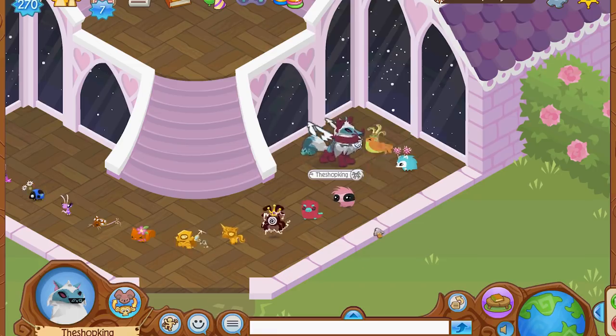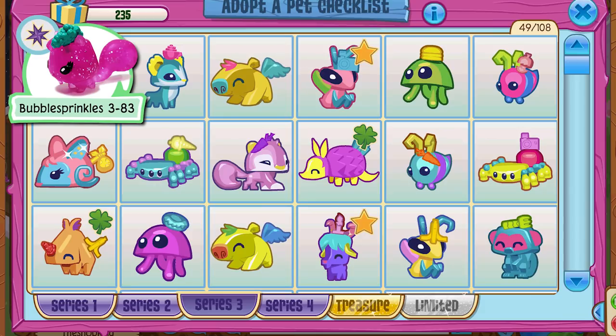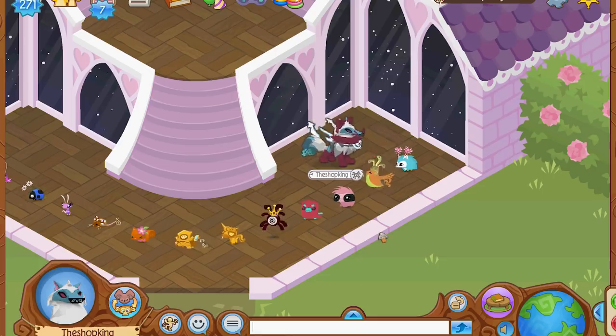The other Rare Pet in Series 3 is the Dove. In order to get the Dove, you need to find this pinkish, purplish squirrel with grapes on its face. So if you get yourself the Grape Face Squirrel — Miss Bubble Sprinkles 3-83 — you get yourself a Rare Pet Dove coming your way.